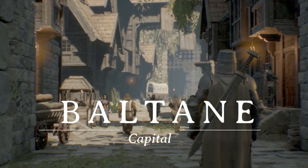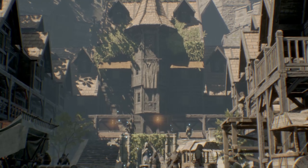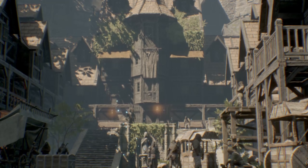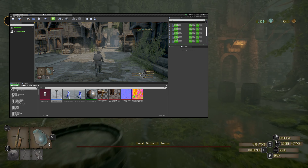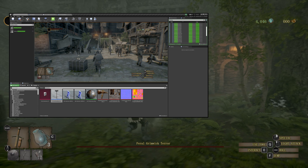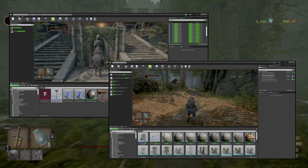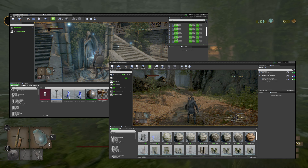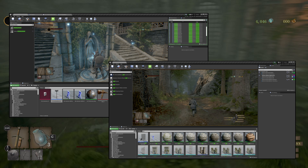The update for Fade should be dropping either before or after this video, depending on how fast it takes to process on YouTube. I look forward to everyone's new feedback, as well as adding new features. With the Baltane update coming next, you'll be able to get access to the main town as well as see some of the main story in the quests. This will only be available in the paid version of the game, and the price will be going from $5 for the test version up to $15 to better represent the gameplay.